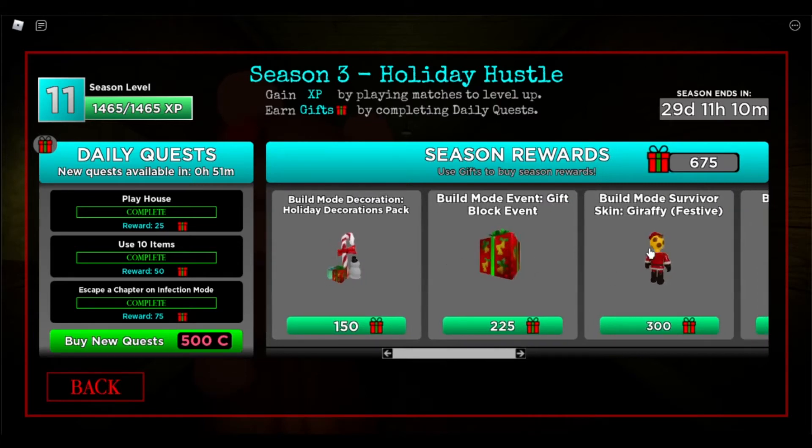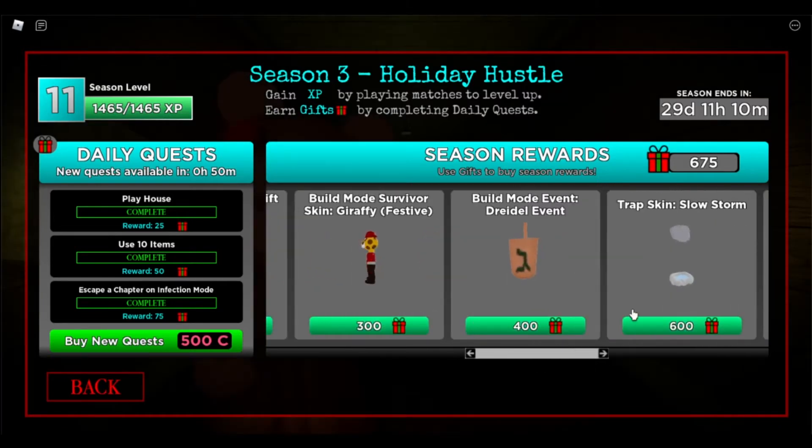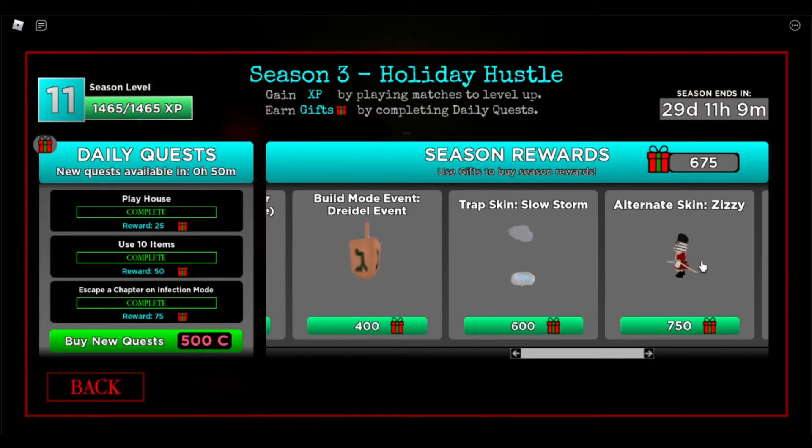And then we have a bunch of other stuff for Build Mode. We have a Gift Block Event, and then you have a Survivor Skin — Giraffe — which is a festive giraffe with the Winter Beard. Then you have a Dredo, which is obviously in the Winter Holiday Map. And then your first Trap Skin, you get a Slow Storm, so I'm guessing this Trap slows you down, just like the Slow Trap. And then you have your first alternate skin, which is Zizzy, which looks pretty sick.